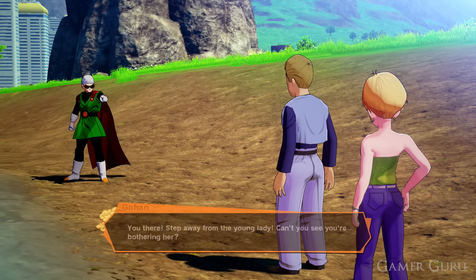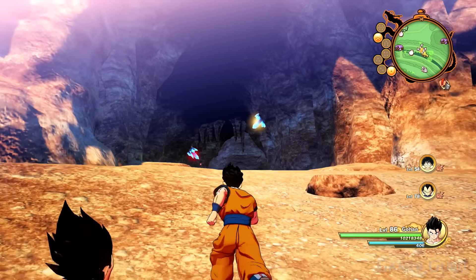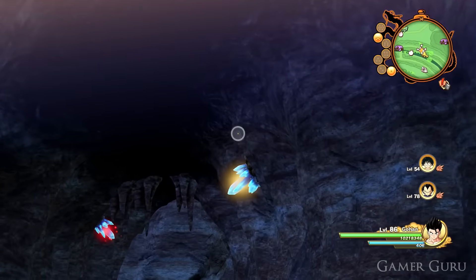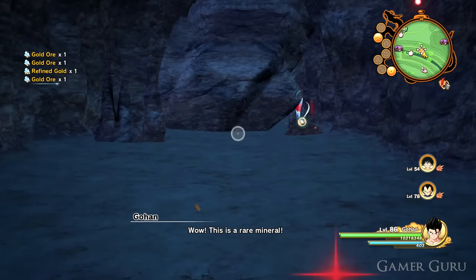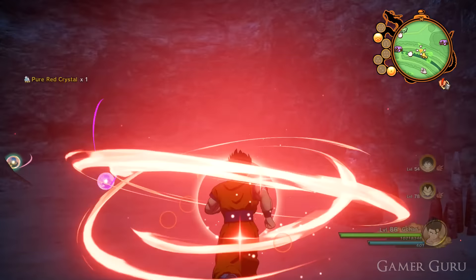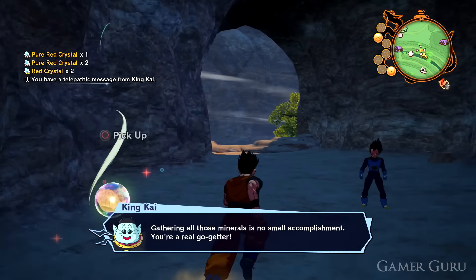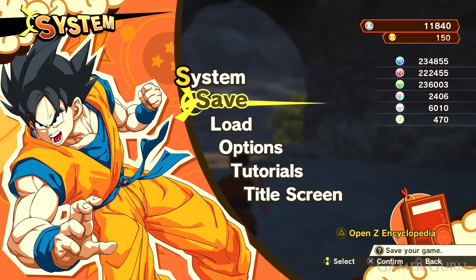Moving on to the first real tip, which is the best method to farm pretty much anything in the game. I personally use it for farming Senna, which is the currency. The method consists of going into any of these caves that you can break down, or really any mineral spot in general — preferably an area with at least three to four crystals to destroy. Destroy all of them to get stuff like gold and crystals, which you can sell for a ton of money.